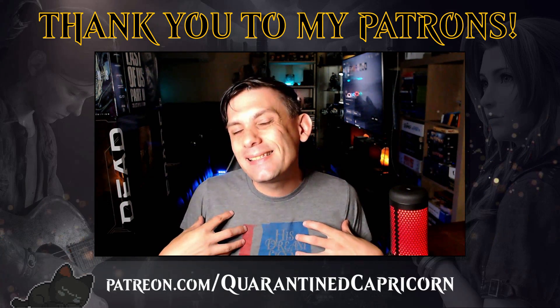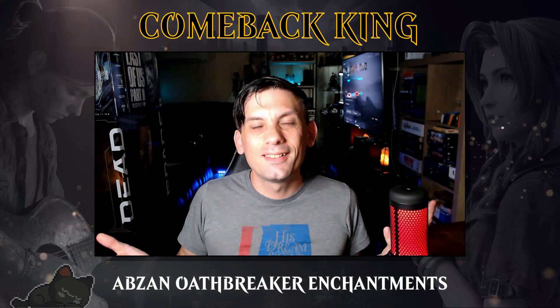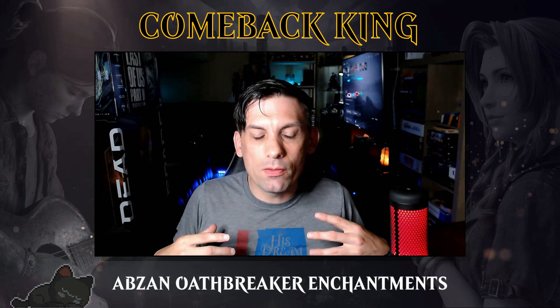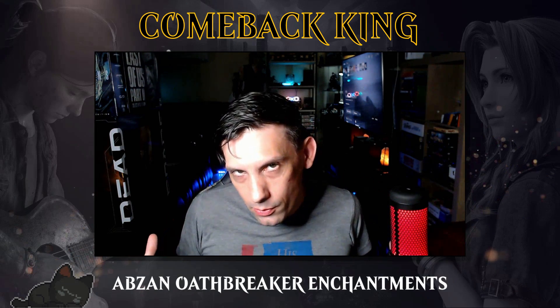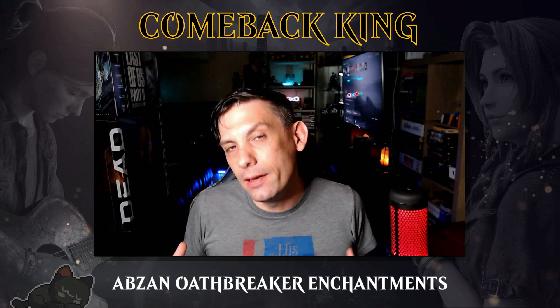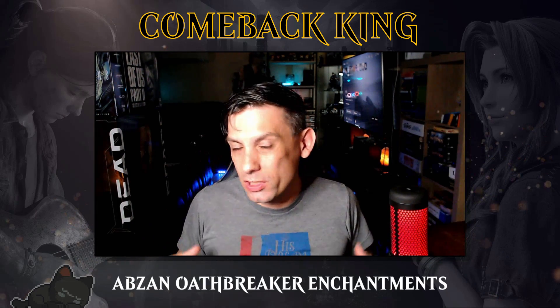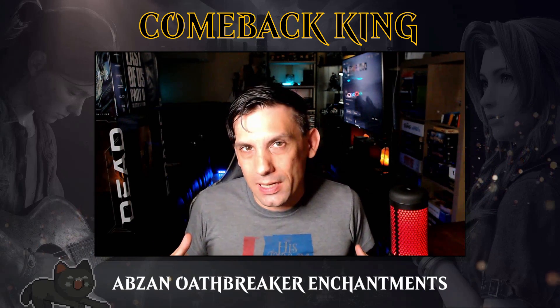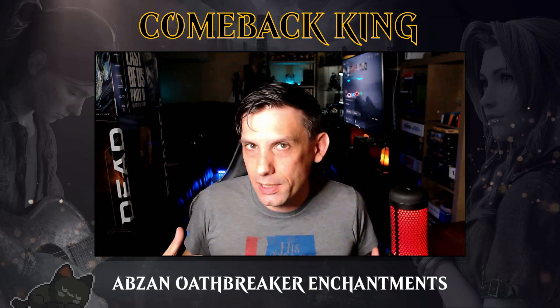Moving on, this deck is called Comeback King. The idea here is to use a very well-known strategy of Selesnya enchantment sort of tribal, but we're adding in the King of the Oathbreakers. We're splashing black to make it happen, and we're making use of some interesting Lord of the Rings cards that we're now able to use, being an Abzan instead of Selesnya.